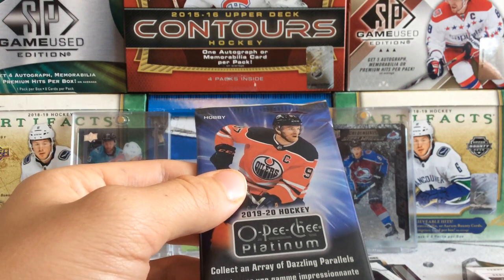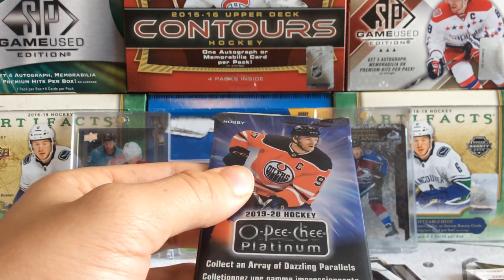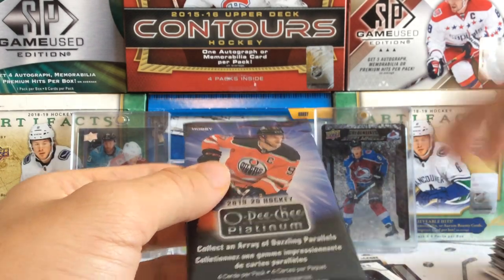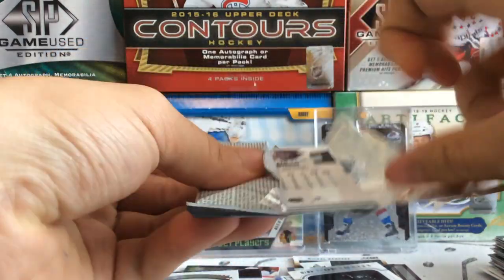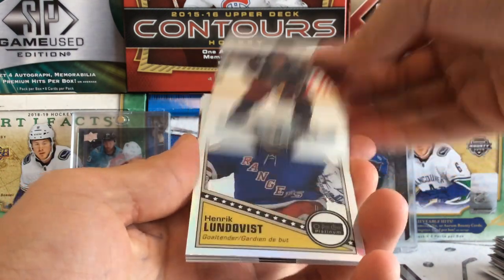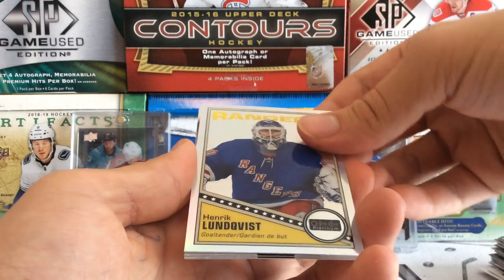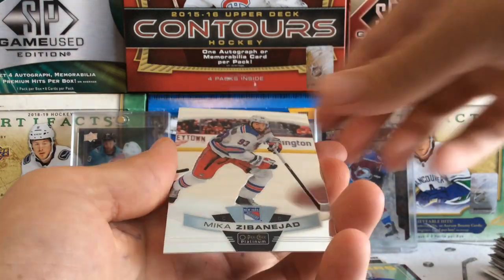So we got Platinum now, 19-20. We got Gustav Nyquist, Henrik Lundqvist Retro Glossy, Brock Nelson, and Mika Zibanejad.